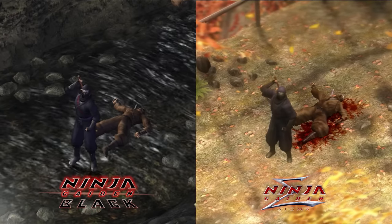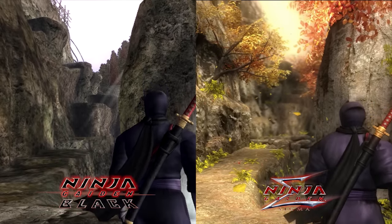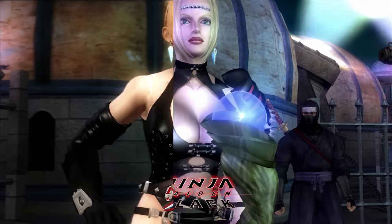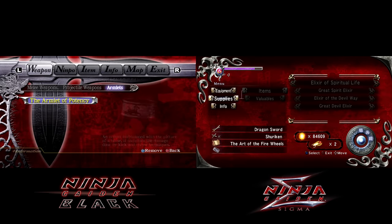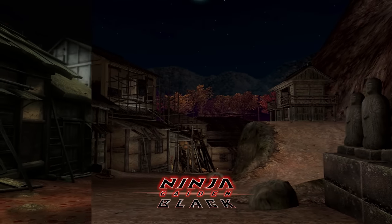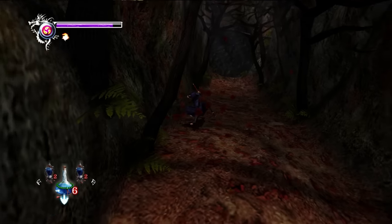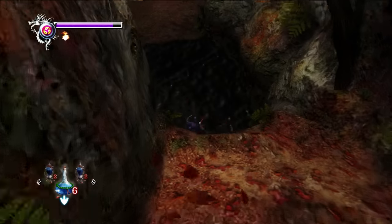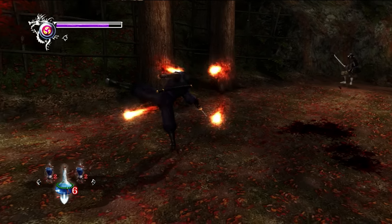Sigma sees a massive graphical overhaul that sought to take advantage of PS3 hardware. There's more blood, higher resolution textures, higher poly models, updated UI, additional animations, and visual effects like more foliage accompanying vastly overhauled environments. Sigma runs at 720p at a consistent 60fps on PS3, though it does suffer from occasional screen tearing.